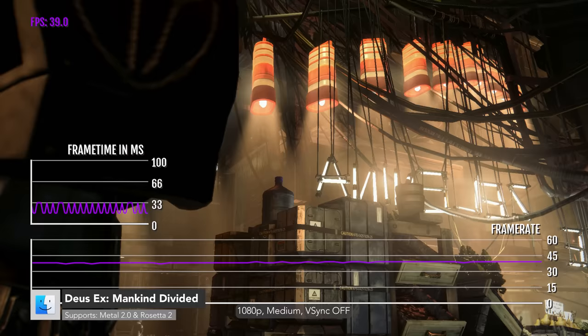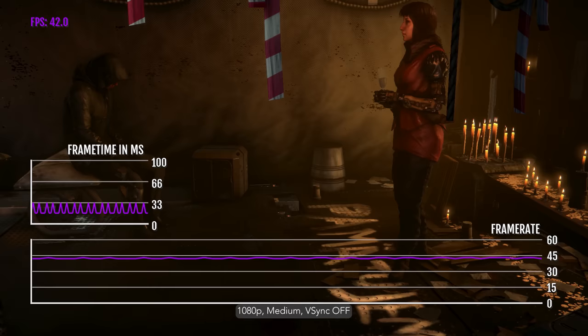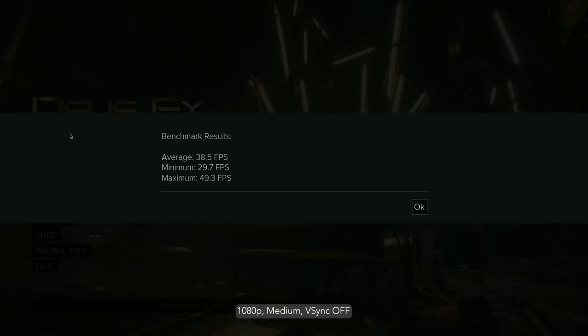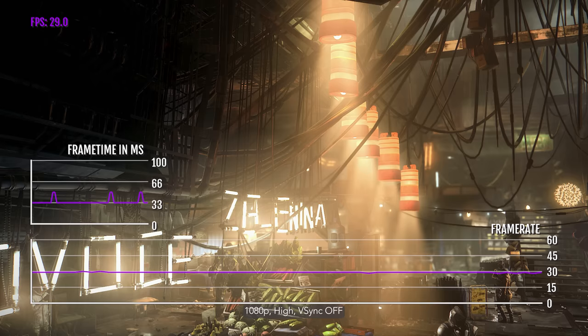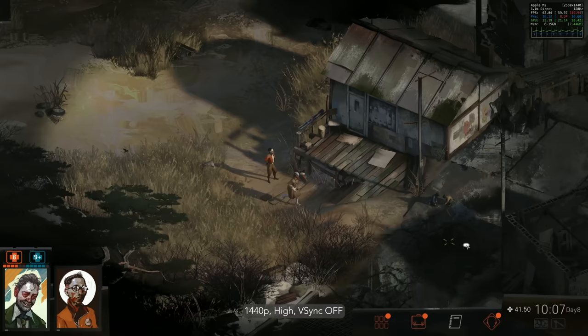Deus Ex: Mankind Divided was one of the first games to support Metal 2.0 on Mac, and one of Feral's first games to do so. You would have never expected this game to be playable on an Intel MacBook Air, but here it is. At 1080p medium it sees 38.7fps, and at 1080p high it sees 32.5fps. I recommend just playing at high settings — the game should be experienced with better visuals over frame rates.